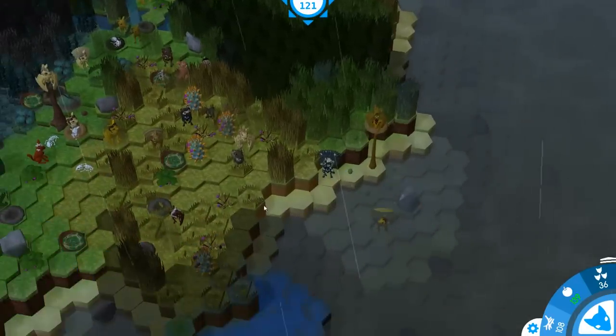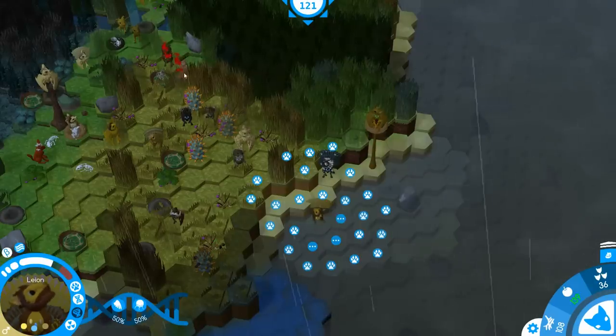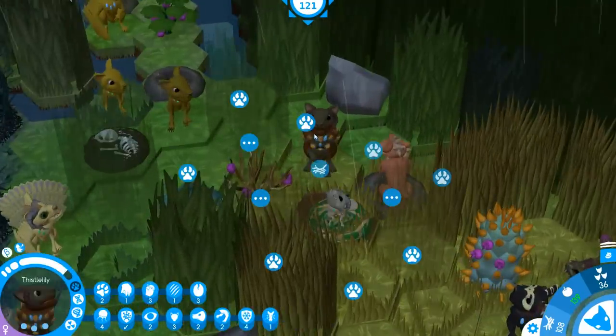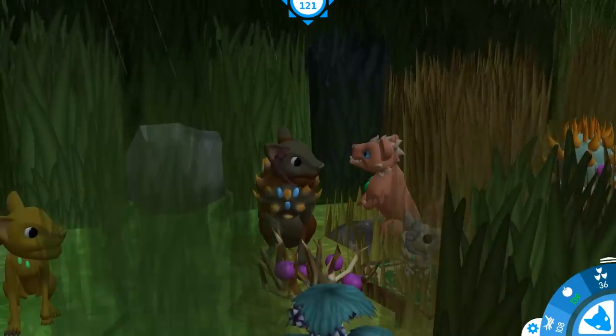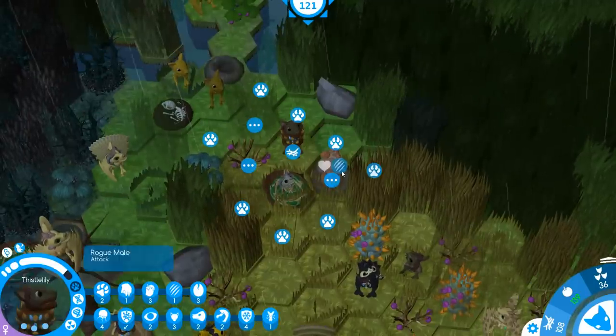Leon, get out of the water — what are you doing? Skunk Lily loves you too much for this. We've summoned another rogue! This is terrible. Poor Thistle Lily — this is the second rogue-born child she has had, and unfortunately it seems that the Lily Song have summoned another rogue. This is awful.